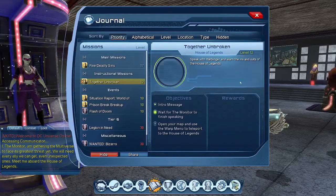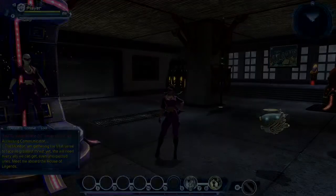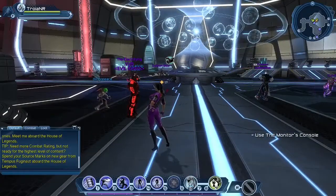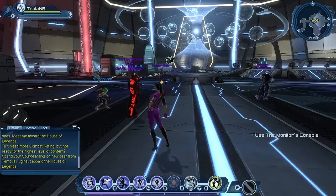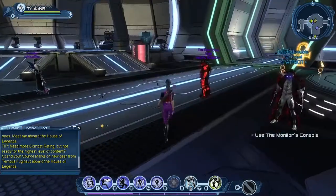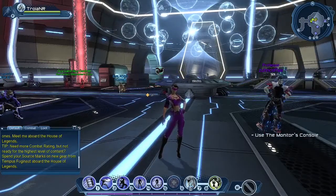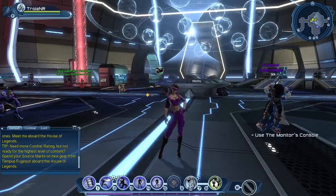We heard the Monitor's message earlier. Open your map and use the warp menu to teleport to the House of Legends. Coming into the base you can see purple and blue names. If you're a hero, the blue names are other heroes and any purple name is a villain — and it's the same vice versa.